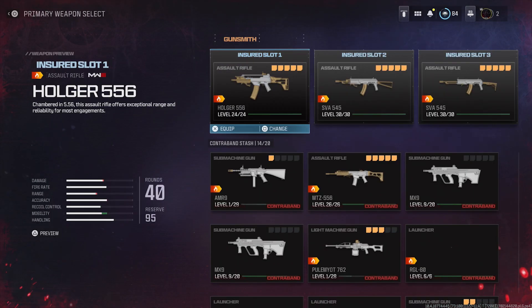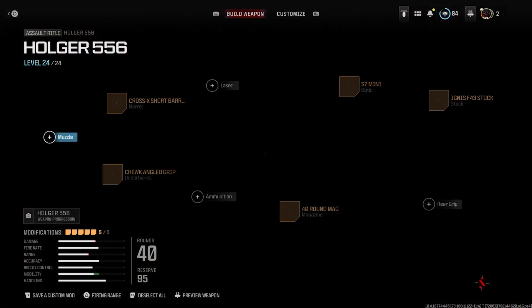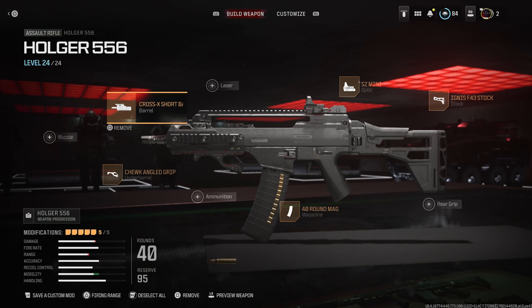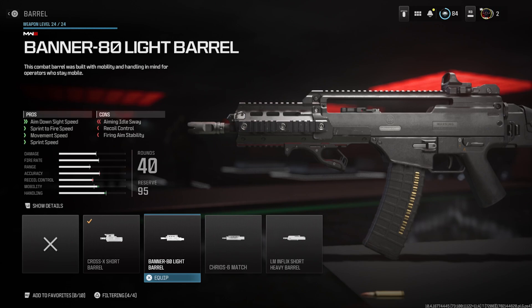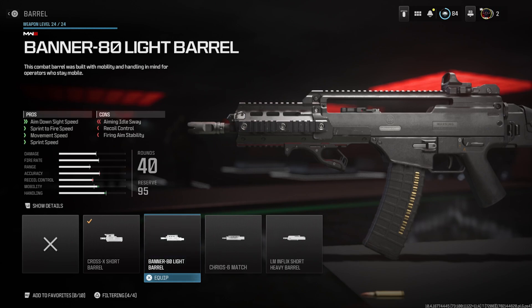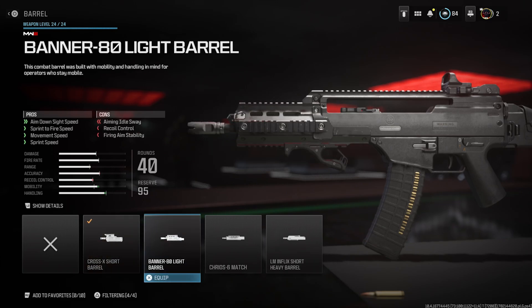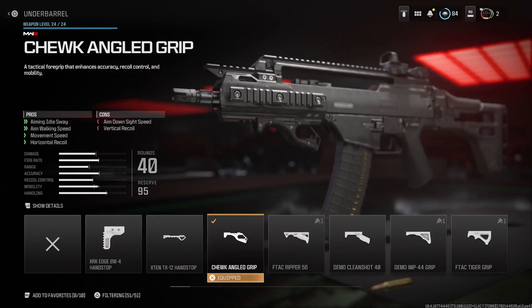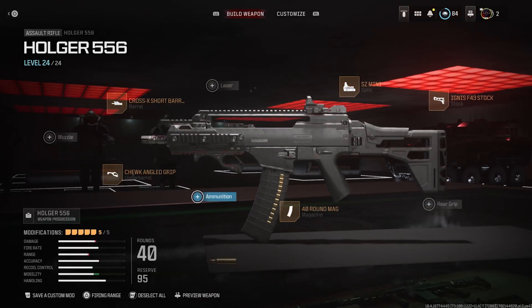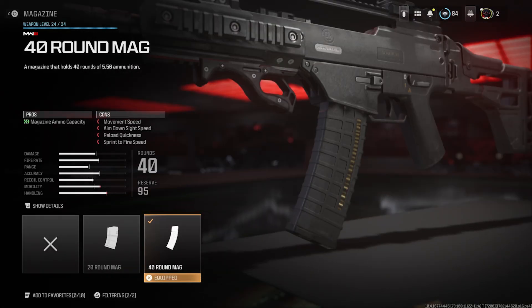For the weapon, I went with the assault rifle Hogger 556 — this AR takes the lead in damage power compared to the other ARs. For the barrel, I chose the Cross X short barrel mainly for increased movement speed, but the Banner 80 light barrel might be slightly better. Reducing bolt velocity means a slower fire rate, and I'd rather have slightly more recoil and a faster fire rate. For the underbarrel, I have the chewed angle grip, again mainly for increased movement speed.